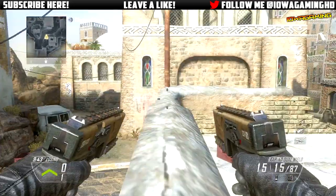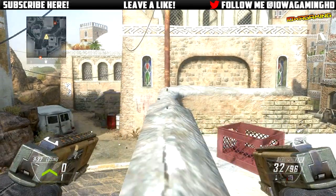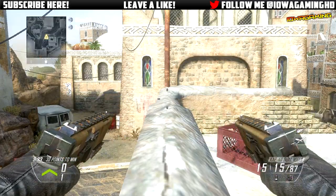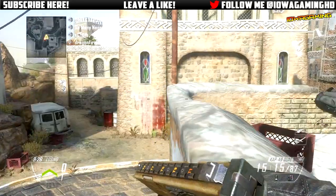What you guys first need to do is simply have either a pistol like the Cap 40 dual wield or the ballistic knife — just something you can hold in both hands. Hold out that weapon and just keep tapping Y, or triangle on PS3. Just double tap Y or double tap triangle.